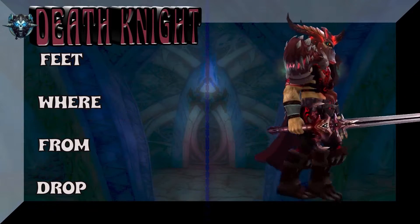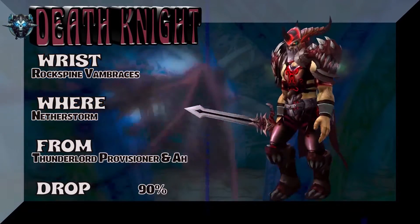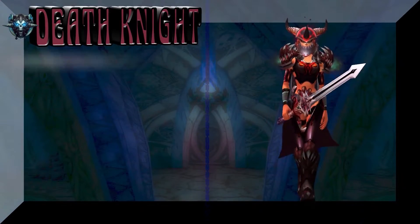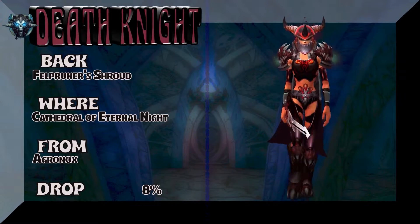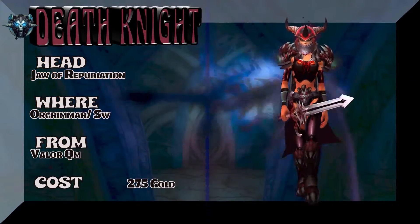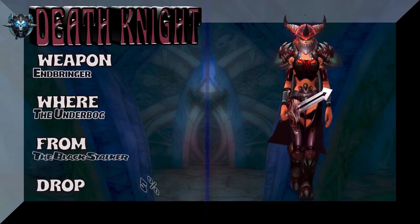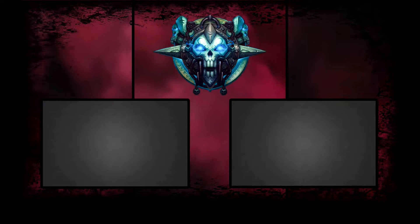And I do believe the helm — the helm is not from that set actually. Going with the wrist here from Netherstorm — Thunderlord Provisioner, has a 90% drop rate to give you those bracers, so that's easy to pick up. Moving on to the back, which is the Felprune Shroud — works extraordinarily well with this set, Cathedral of Eternal Night, Agronox is the boss. The head: Jaw of Repudiation is a valid quartermaster piece, you buy it for gold in Stormwind or Orgrimmar. And the weapon works perfectly with this set — straight out of the Underbog, the Black Stalker drops it, 5% drop rate.